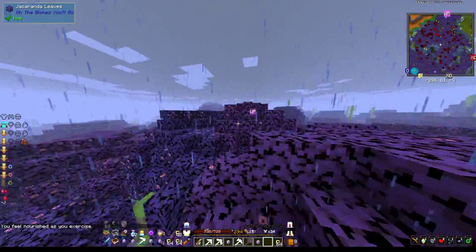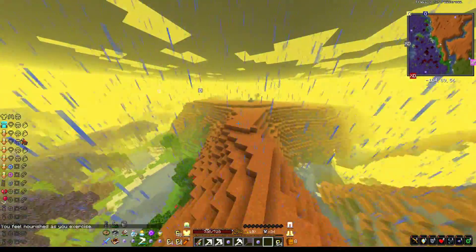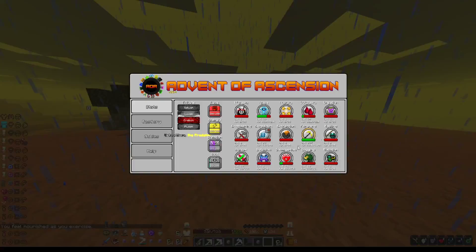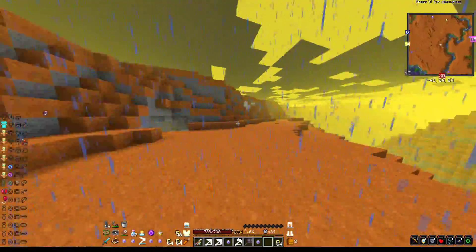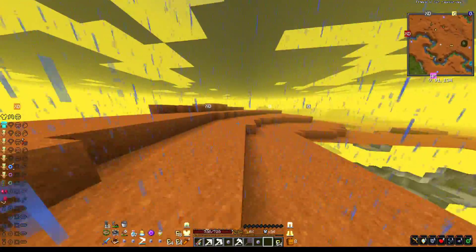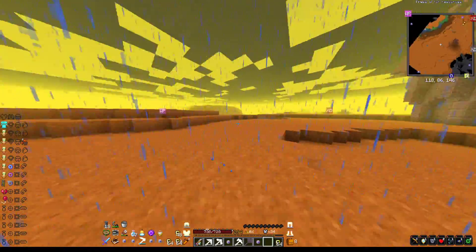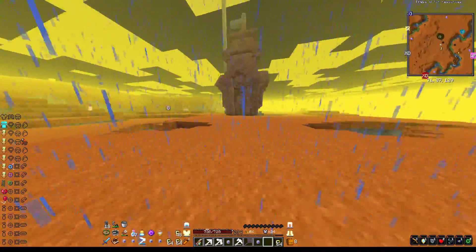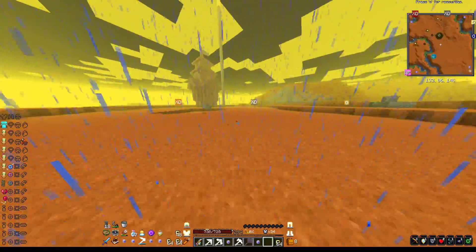I'm thinking we just run circles in the desert to level it up. How many levels does it need — and how close are we? Okay, 172 for this. It's not covering distance; it's feet on the ground running distance that I believe is tracked. So this is the fastest way to do it, but there are probably other ways — I just don't know how to do them.